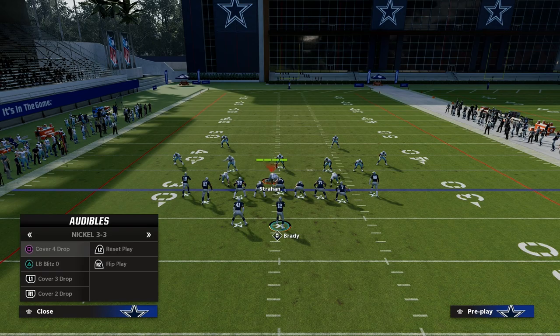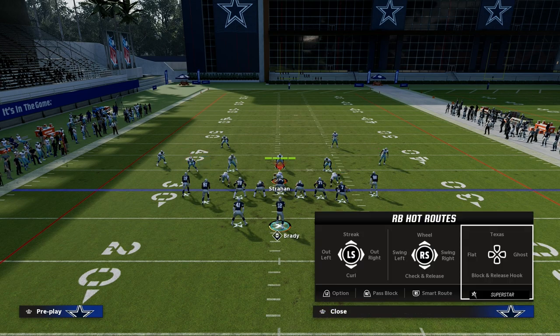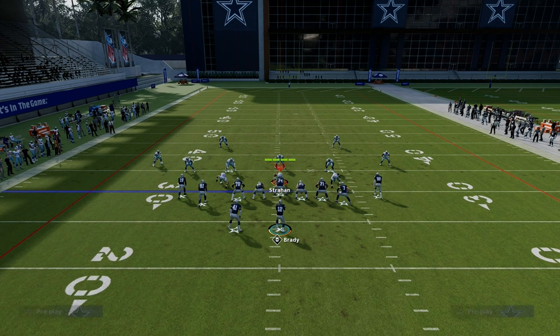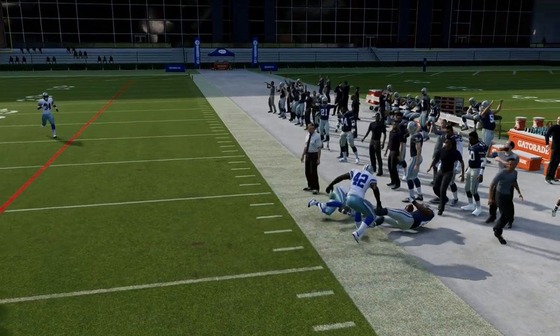Now we're going to show this play against zone coverage — not too much changes. If they're playing more hard flat coverage, I really do recommend the slant route to Calvin. You'll see right here that if they're playing hard flat coverage, you can wait on this slant and actually throw this against hard flats over the top.